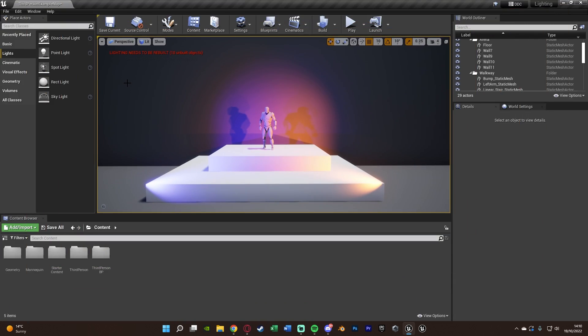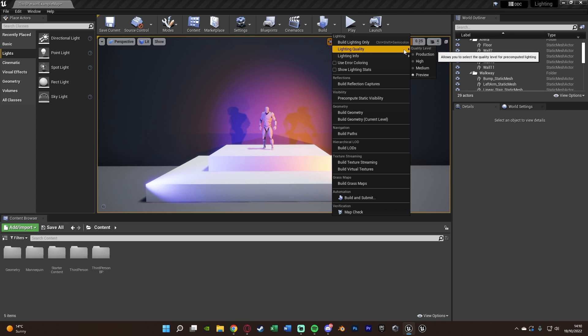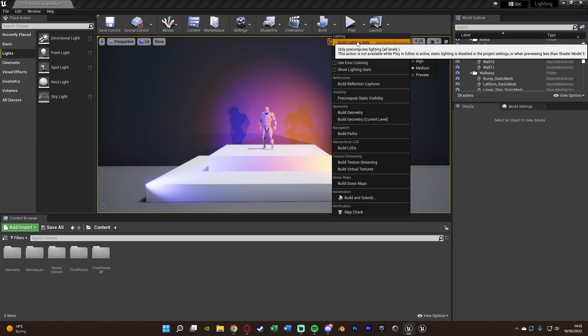This is very quick and simple to do, so it's going to be a very short video. All we need to do is go to Build up here just above our viewport, press the drop-down menu, and we want to select 'Build Lighting Only.' You can set the lighting quality before that — for example, let's set it to Medium — and then just go 'Build Lighting Only.'